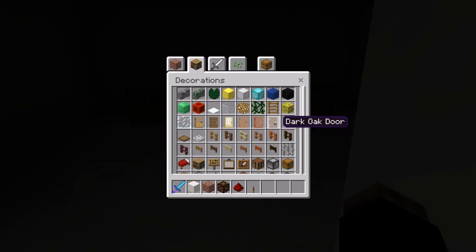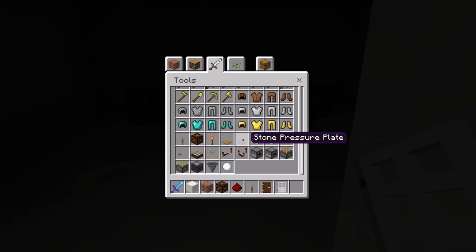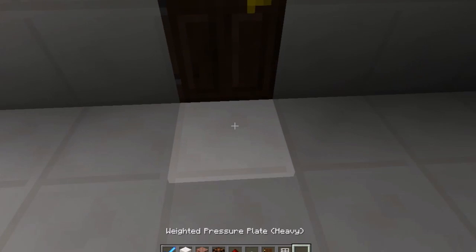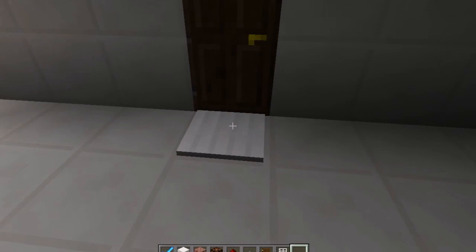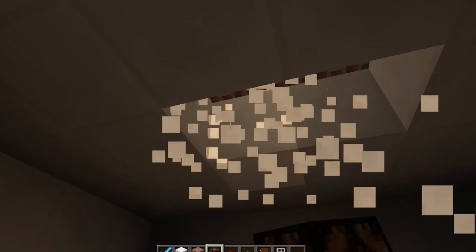I'm also going to get some other things I'll be needing for other sections — some wooden doors, iron doors, and a pressure plate. I usually use stone but those ones would look nicer. Let me start by showing you the door. A pressure plate means you don't have to open the door — you just walk in and walk out. You don't have to right-click it, you don't have to even be looking. You can back out of the doorway. It's pretty awesome.